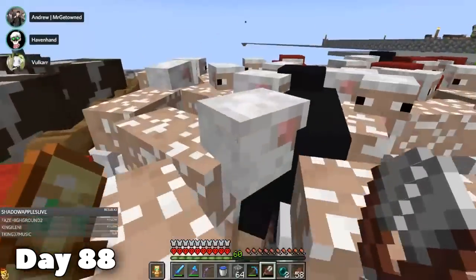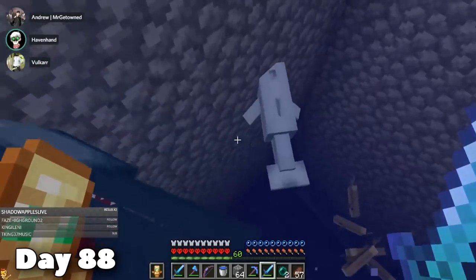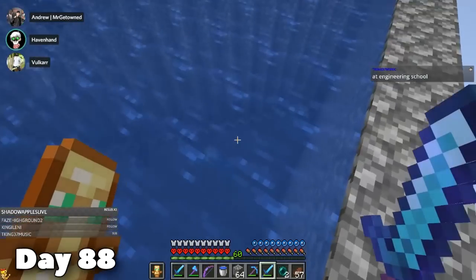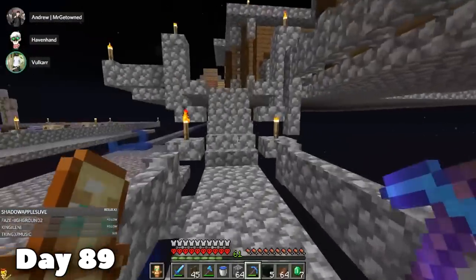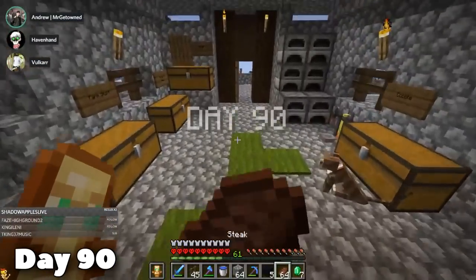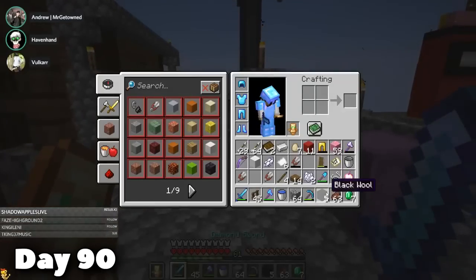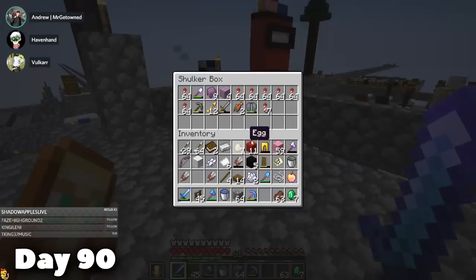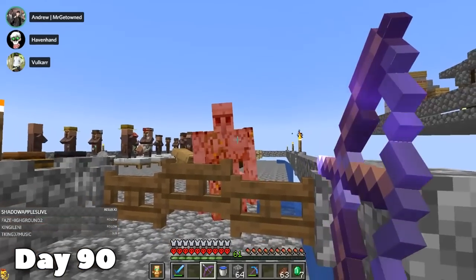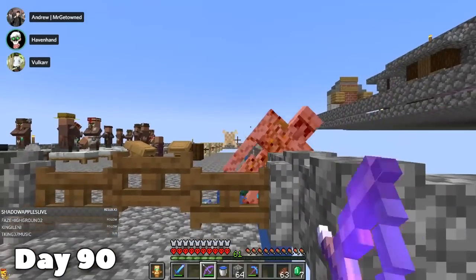With 90 days completed, and the fact we already had the anvil, we now decided we wanted to make an iron farm. I'm not going to explain exactly how to make one, but what you do need to know is that we need a name tag to do it. The best way to get a name tag was through a maxed level librarian, so what I started doing was buying a lot of bookshelves and then trading them back for books — a terrible way to lose all your emeralds, but at least this way you get an unlimited XP grinder on a single villager.